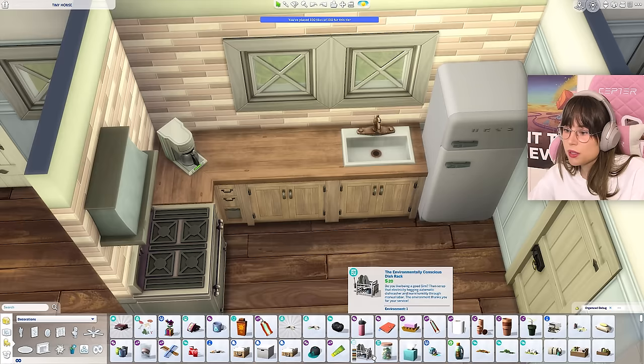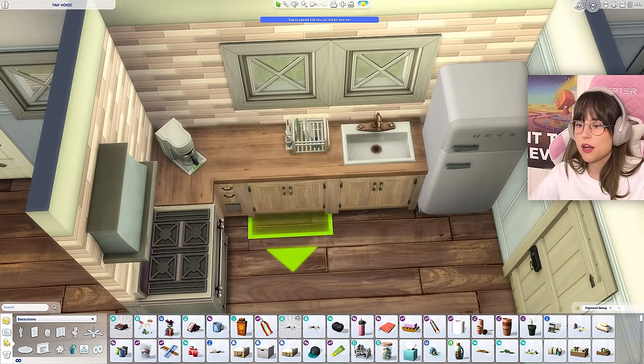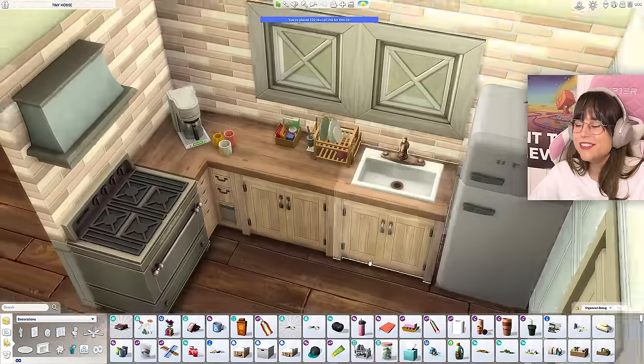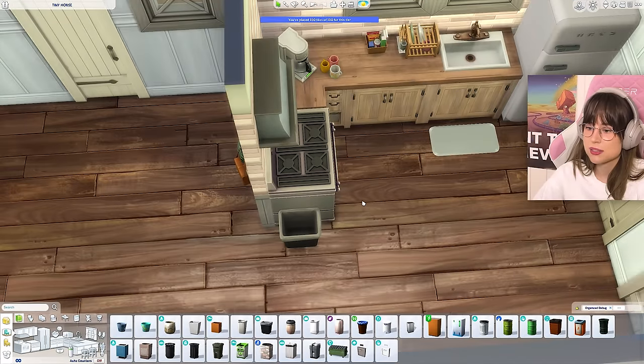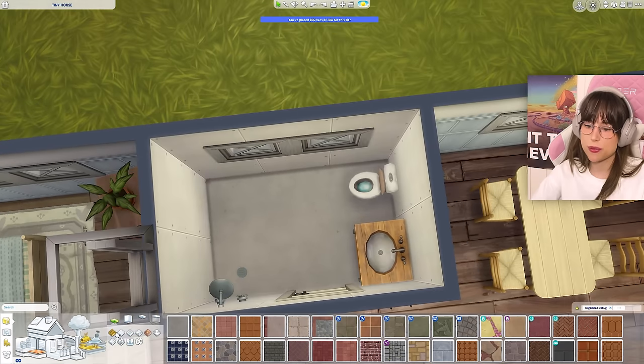Maybe a little dishwashing rack — how much is that? 20 simoleons! We could have so many of them! We also need a trash bin — maybe here. That's 60, I'll allow that. Now we really need to decorate the bathroom — this is looking rough.